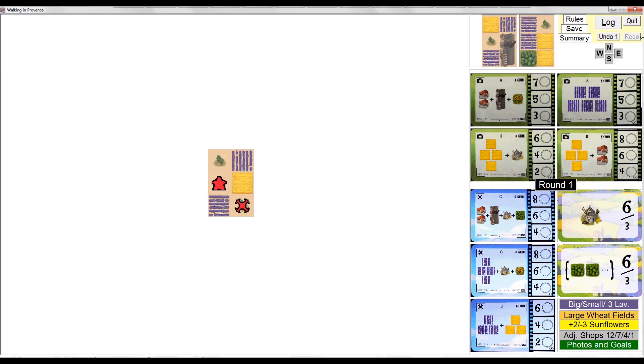As a matter of introduction, Walking in Provence is a game about taking award-winning and, more importantly, point-scoring photographs during a walking tour of Provence in the south of France. The game plays over ten rounds, and there are four distinct and separate phases in every round. First, you select a card from your hand of two cards and place it in front of you so that it's either adjacent to, tucked under, or covering over one or more previously played cards.